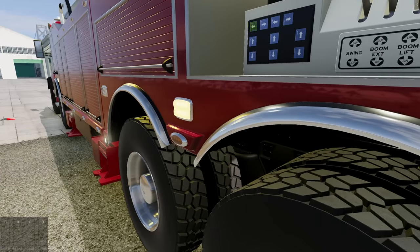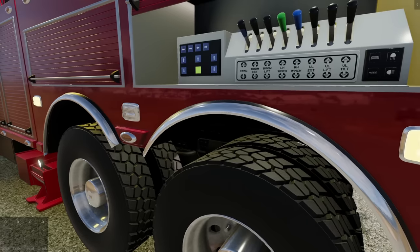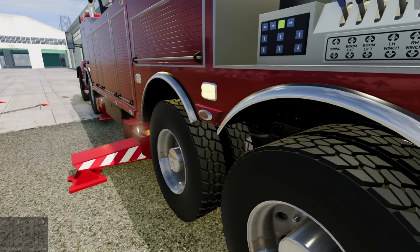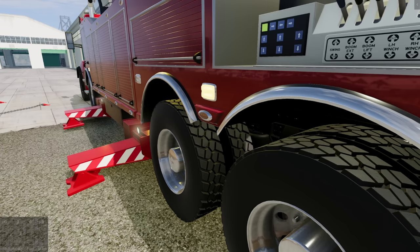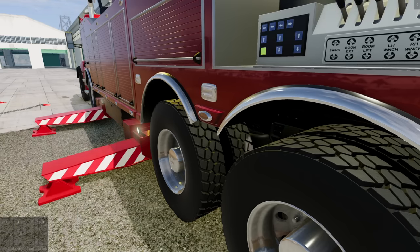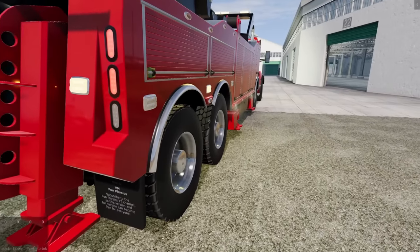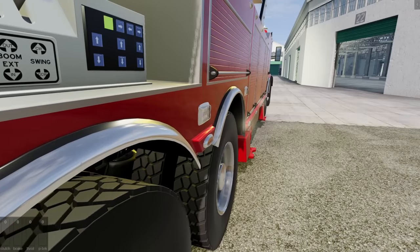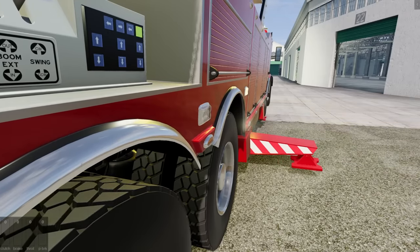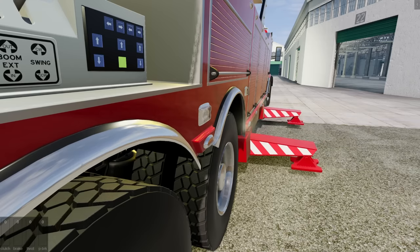I'm not sure what these buttons on this side do - maybe they're the outriggers. Let me see if I can make them come out. They're going down - one of these is going to make them extend. Yeah, we probably want to plant this thing to the ground, so let's get both outriggers out. Being able to click these buttons just adds a whole lot to the mod. Let me also check the other side - there's another control box over there and the outriggers need to come out on that side too.